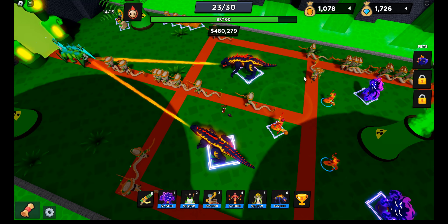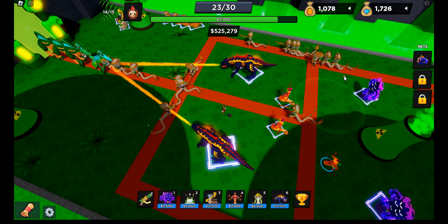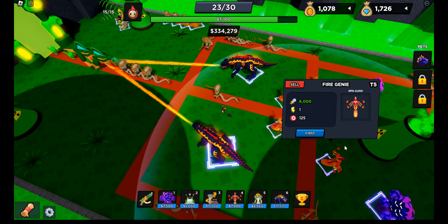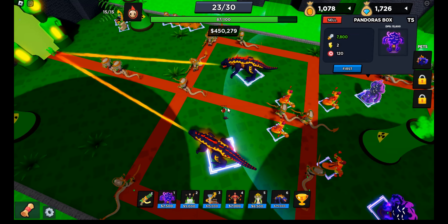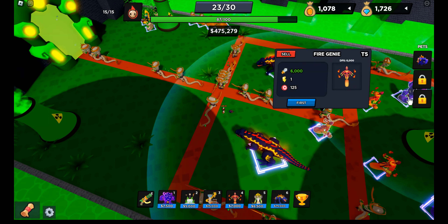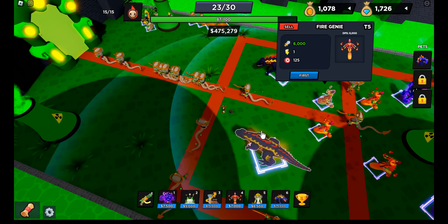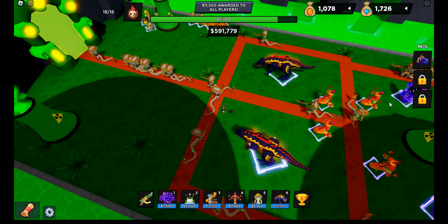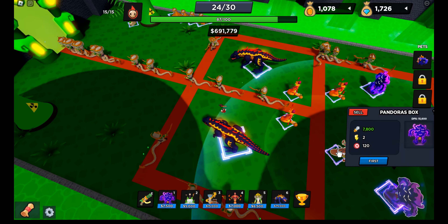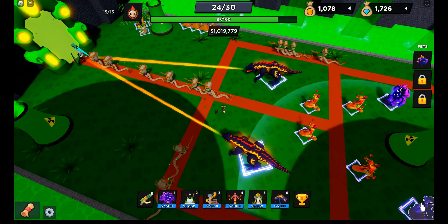I feel like Fire Genie is kind of better than Pandora's box — it's a lot cheaper. It's only got like 1,800 less than it, and it costs like half the amount. Until like tier 4, Fire Genie is stronger. Because at tier 4 they basically have the same amount of damage. Then at tier 5, there's just 1,800 difference with Pandora's box. Not sure why it just gets a really strong buff there.